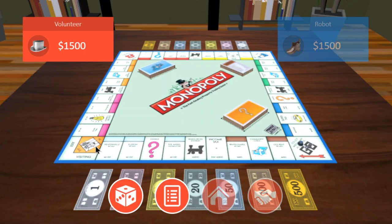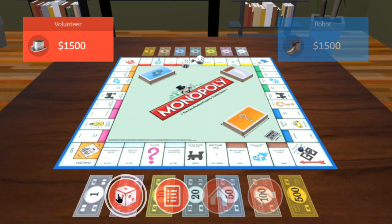Once you own all properties of one color you own a monopoly and can start building houses. Houses make the land more costly, and every time you add a house the rent goes up. Once there are four houses on each property you can upgrade to a hotel — one hotel per property. You can sell land to another player at any agreed price, but if you have houses or a hotel you must sell them back to the bank first, then sell the land.